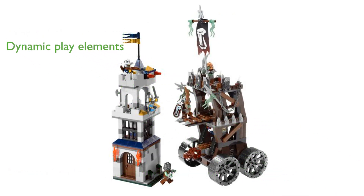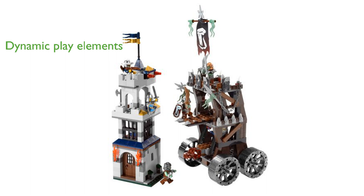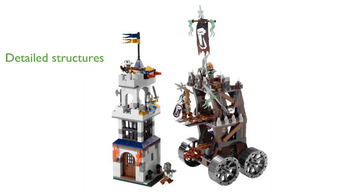The rolling siege tower features a bridge and a dragon-headed battering ram, adding dynamic elements to the play. The set includes detailed structures like the troll warrior tower and the castle tower, enhancing the visual appeal.